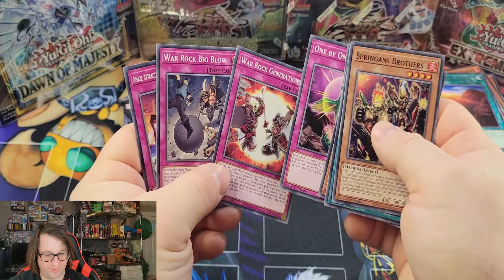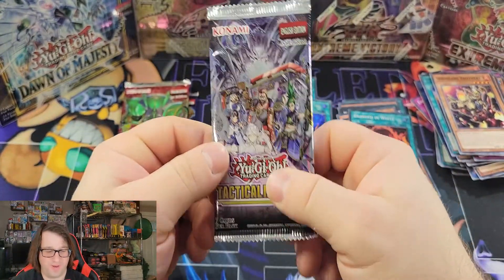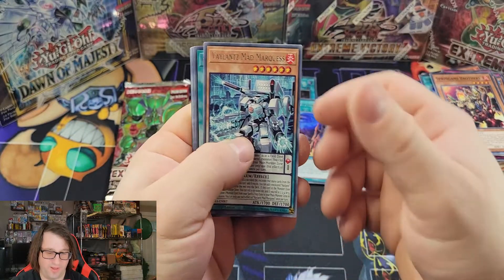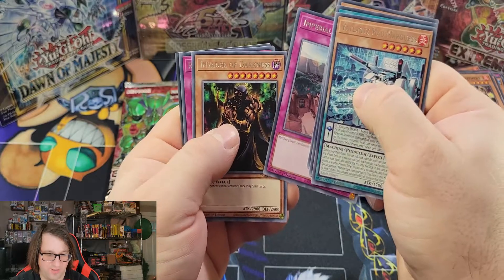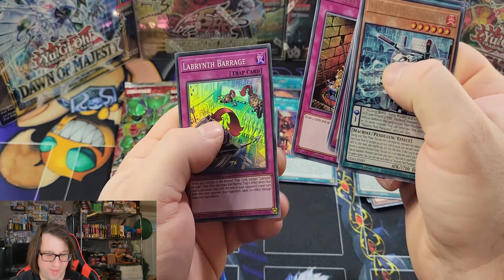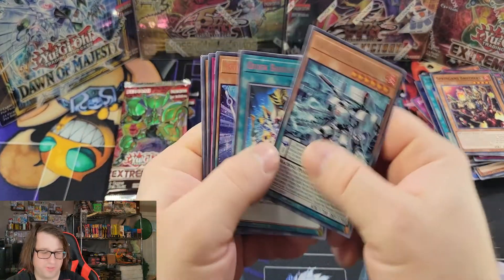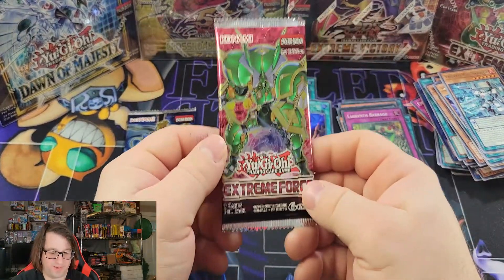Up next, Tactical Masters — Scapegoat would be the coolest one to get. I haven't really paid too much attention to this set, but we got Reckless Greed and Labyrinth Barrage. The Labyrinth and Runic cards are in here, so it would have been nice to get a Runic card, but up next is Extreme Force — let's see what we can get from this.